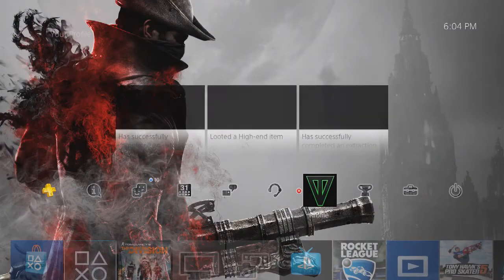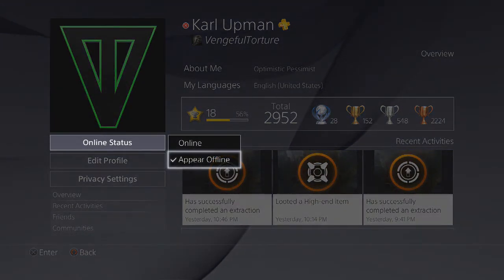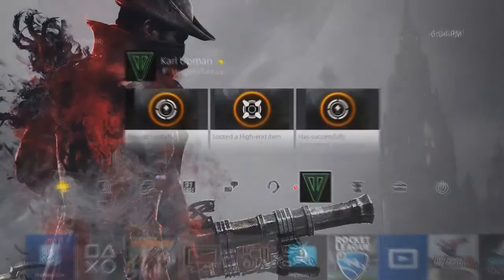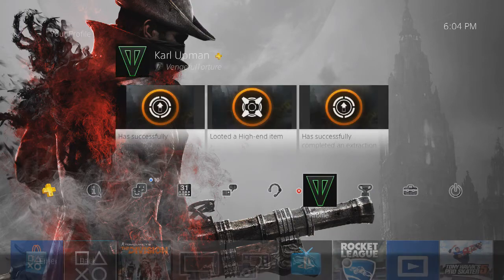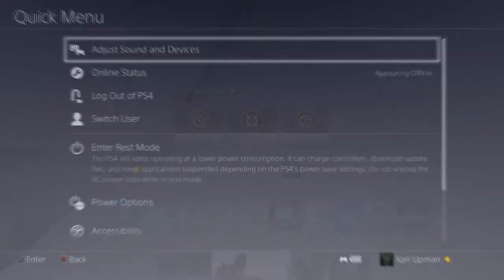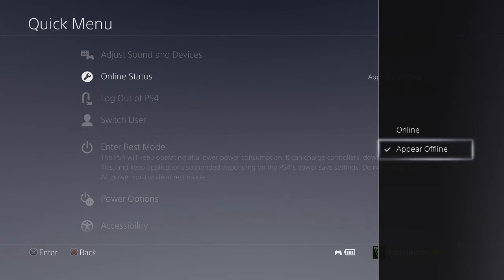The other new thing with this update is on your profile — there's an 'Online Status' option right here. You can choose to appear online or appear offline, which is something users have been requesting for a long time. It's especially useful paired with the friend notifications feature. Also, if you hold the PS button, your online status appears right there in the quick menu, so you can change it on the fly instead of going back to the home screen.